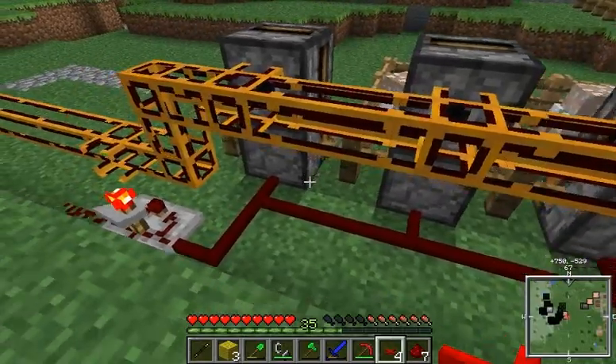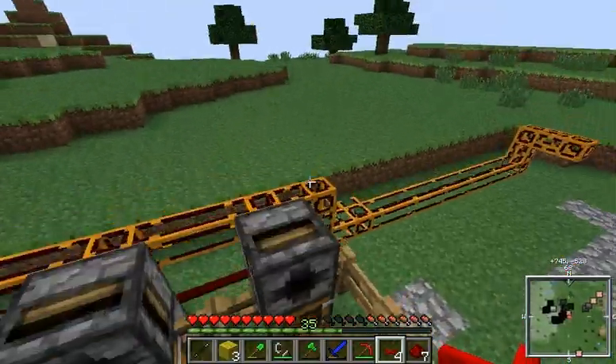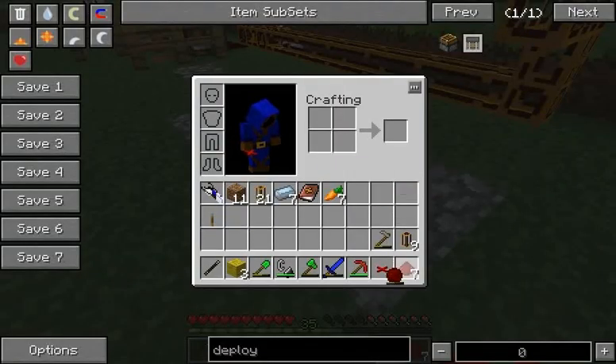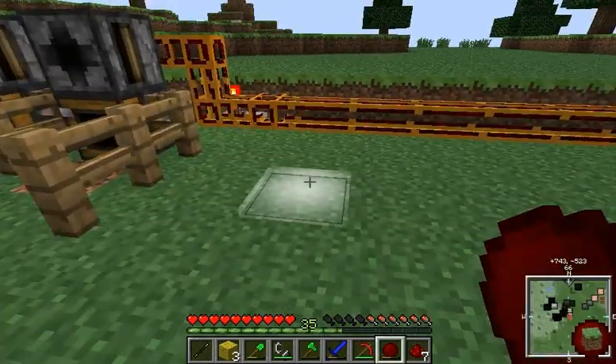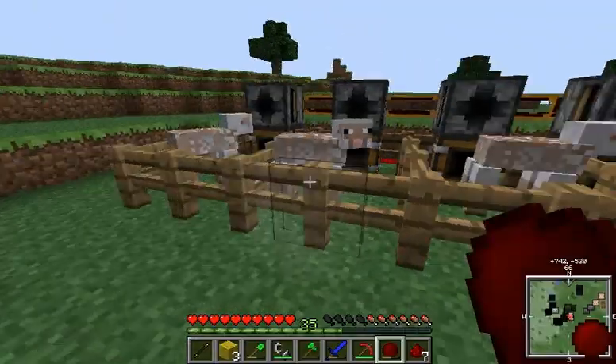There's three in here. Why is there three in there? We'll see in a sec. But let's set up a barrel over here, and I'm actually going to just use my minium stone. This is kind of cool how we can do this — just right click and it'll change a cobblestone back to grass. Very easy way of neatening up your area.